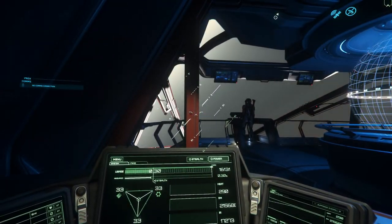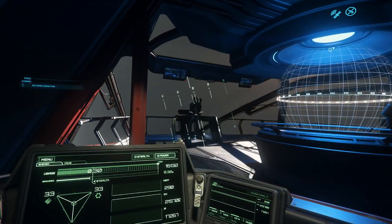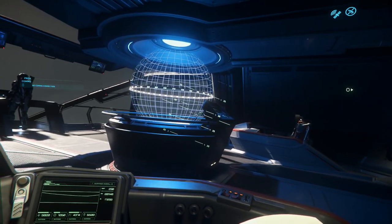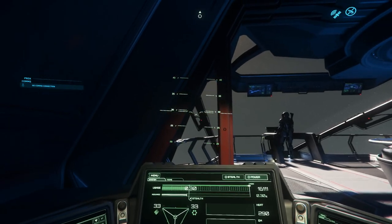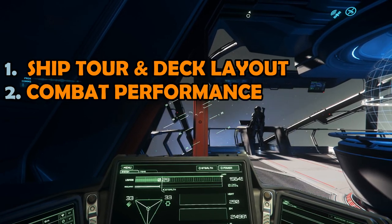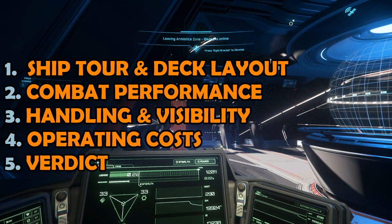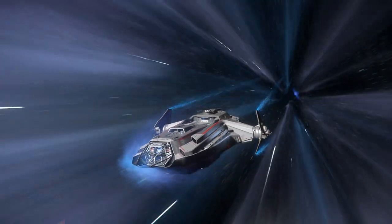The Carrack is billed as a multi-crew exploration ship, one which you could bring a group of friends along with you. As an exploration ship, the Carrack is mostly designed for navigating the Star Citizen universe, finding new locations or jump points, and being a home away from home. I've split this review into 5 sections: a ship tour and deck flow, combat performance, handling and visibility, operating and purchasing costs, and finally a summary. I've included timestamps in the video description to help navigate to each part of the review.